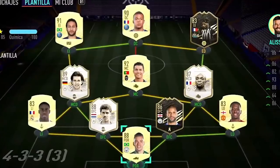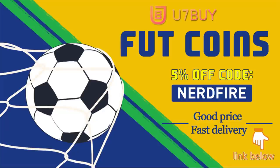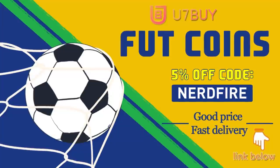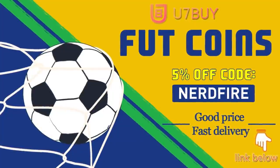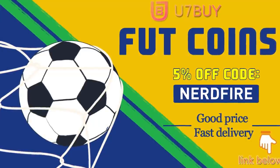Mid or prime player picks — let's open some of these up and see what they're like. Are you facing ridiculous teams and stuck with ones just like this? Head over to you7buy.com and get yourself some FUT coins using the code NERDFIRE at checkout for 5% off your order. They are cheap, safe, and the most reliable, so make sure you go check them out and make your team better than ever.